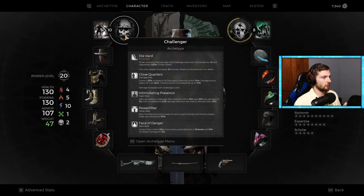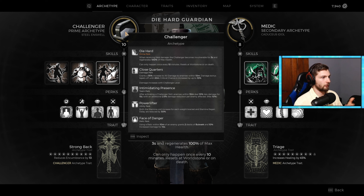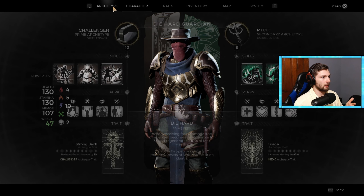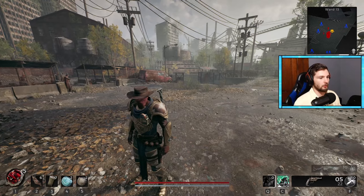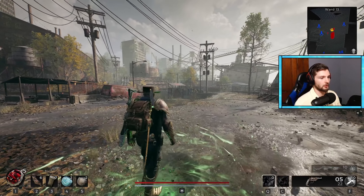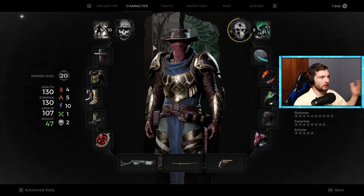These classes are going to upgrade as you level up. You start with only one skill and one perk, then slowly upgrade them and get points into your traits until fully leveled. Once fully leveled you get all the benefits and can select different skills whenever you feel like. As for the second archetype, you're going to get everything except the main prime perk — so no Die Hard, but you have everything else: the healing, all the perks, and the trait. What's really cool is that you get both skills at the same time — say you want to be very aggressive and use a heal, you get both of those options. You get two skills at any given time because you have two classes. It makes the builds and playing the game a lot more fun.